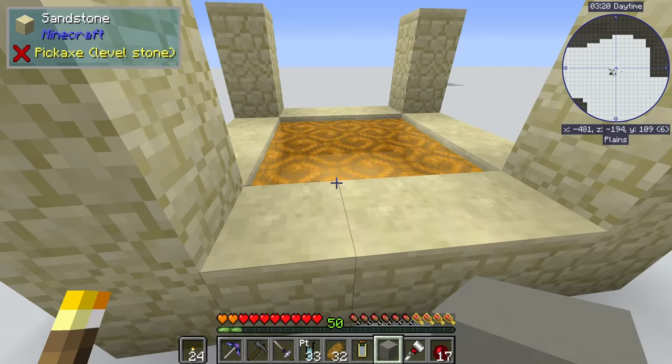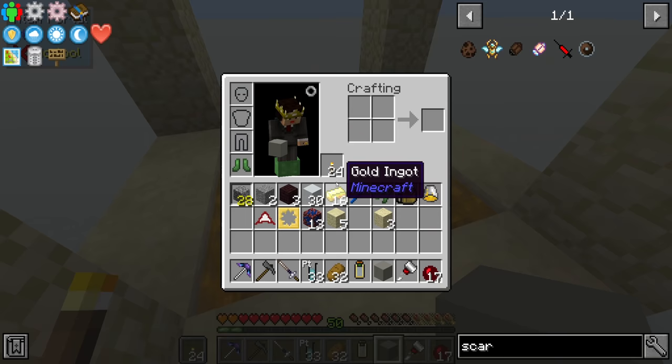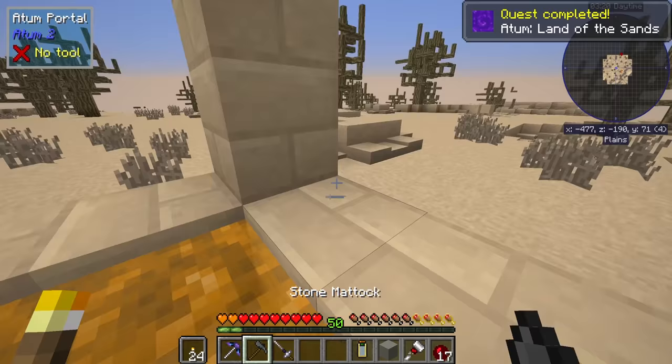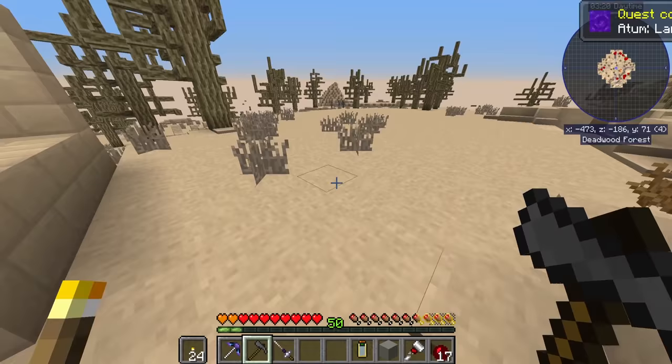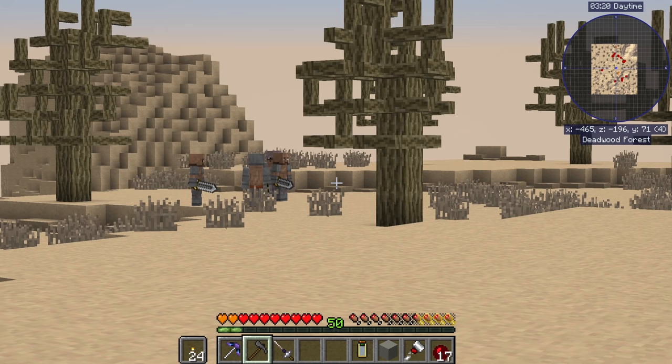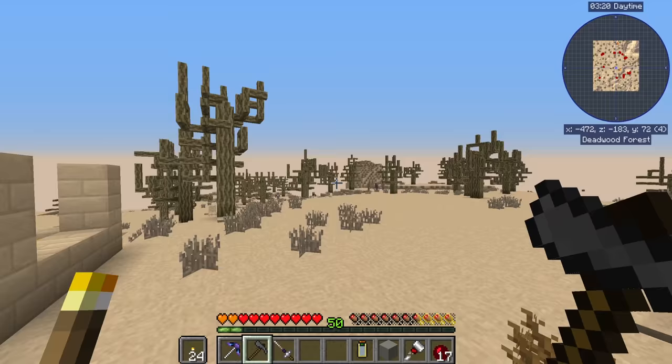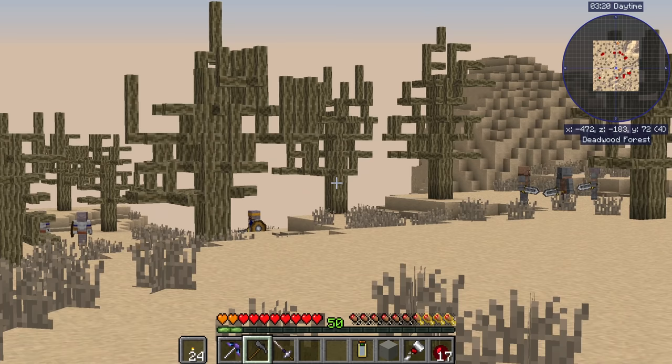We switch back to empty mode and throw in the scarab. It worked - we got an ominous sound and we have 'a tomb, a land of the sands.' Chat - can I go through this portal and come back easily? Yes, okay. I don't have any idea what to expect. It's kind of like a standard overworld-looking world but very much a deadwood forest. I do see some guys over there.